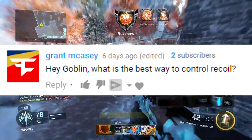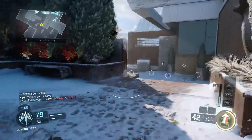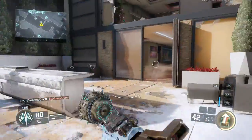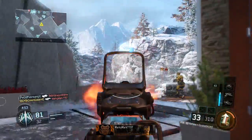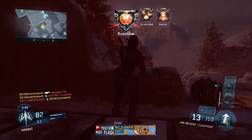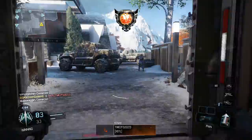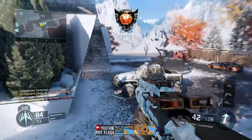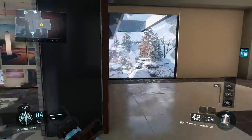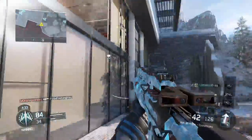Hey Goblin, what is the best way to control recoil? There is a way to control recoil — it's a more advanced tactic where when you're shooting at people and you have a gun with vertical recoil (which most guns in Call of Duty have), you kind of want to pull down on the right thumbstick a little bit. But that is a more advanced tactic, something you probably shouldn't be focusing on unless you're already a really high KD player. The main tip to control recoil: number one, the simple one — run grip. It's really simple but very helpful.